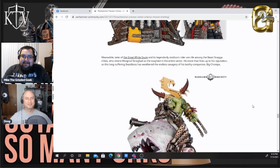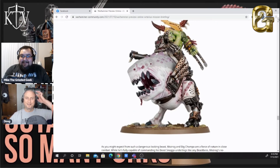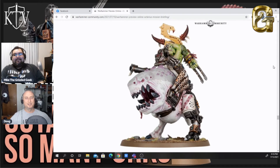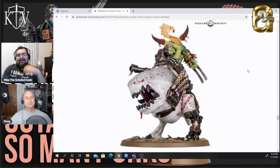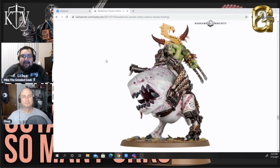Then they have the Mozgrod Skragbad on his shark squig — his Jaws. I don't mind the cybernetic leg, but the stupid engine panel on the side with the exhaust coming up the side — what does that do? And it's a squig shaped like a shark, which is already kind of okay. He's part of the Snakebite clan of the Beast Snagga boys. I think Snakebites are a normal clan.